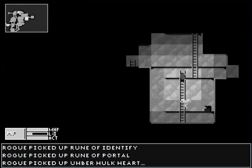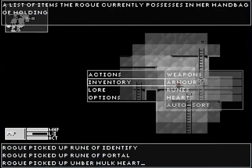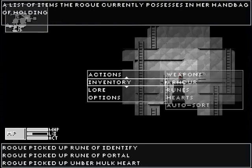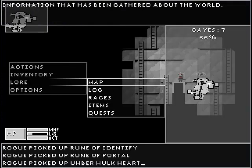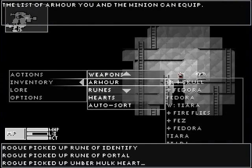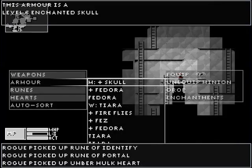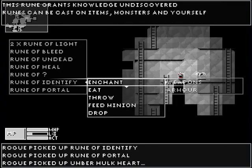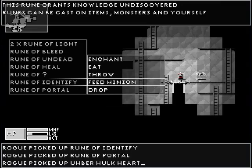Picked up Umberhulk heart. What floor are we on? I forget. Rune of Identify — let me show you how these work. Take a rune and let's first feed the rune of Identify to the minion.